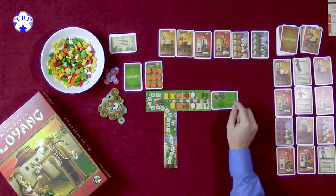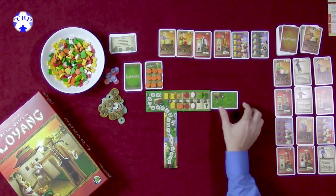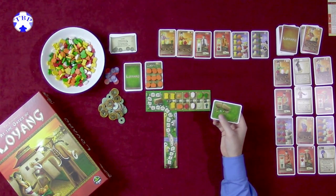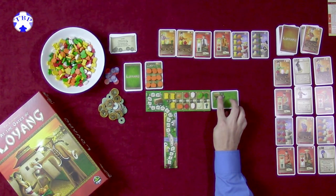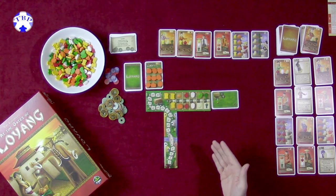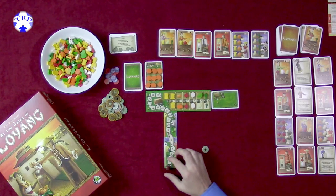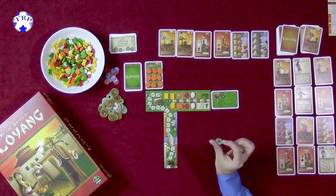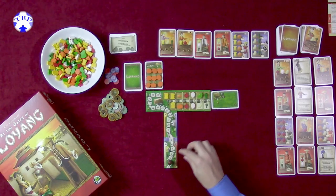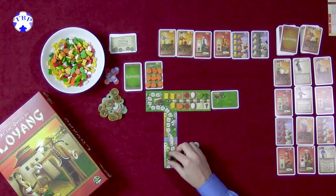At the end of each round, the player needs to store vegetables. By default, any vegetables you have here — you can only store one. You can spend two money to upgrade to hold four. Then comes the scoring phase, which is the only way to get points. You can spend one money to advance one spot, once per round. Anything else requires spending the money shown on the track — so moving to the three spot costs three, and so on.